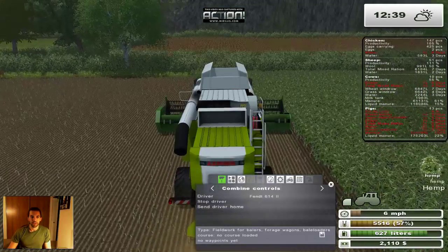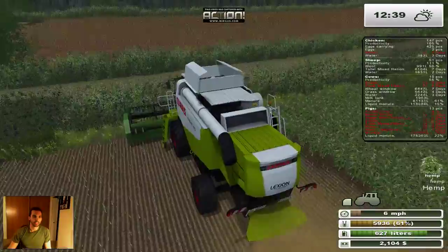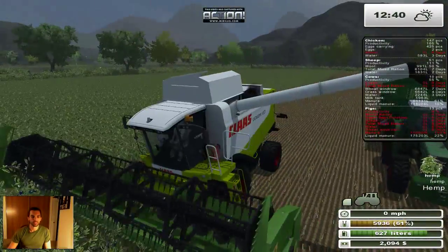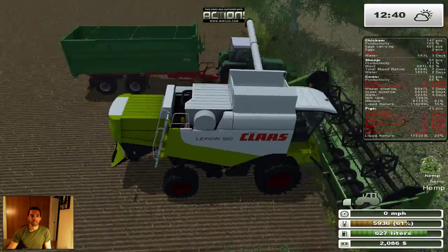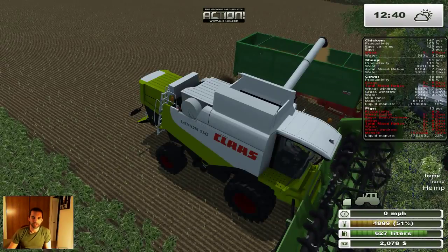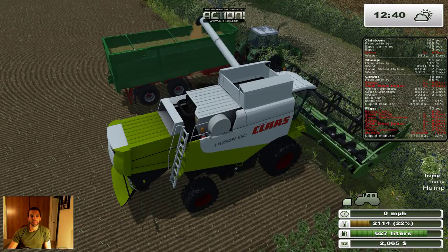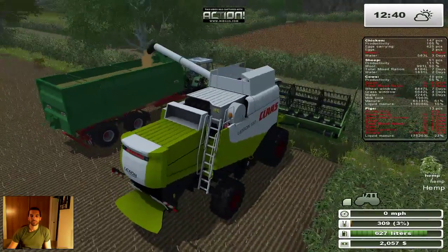My combine is currently harvesting hemp and already harvested the spring wheat. Because we're taking a bigger cut of the hemp, we also upgraded our trailer. I was trying to use Courseplay with the International Harvester and it didn't function properly for whatever reason, so I switched tractors and it worked fine. I'll have to see if anybody else is having a similar problem.